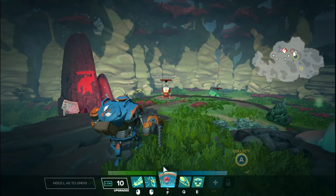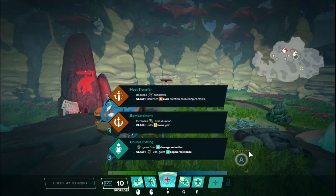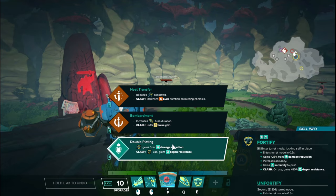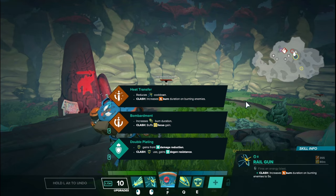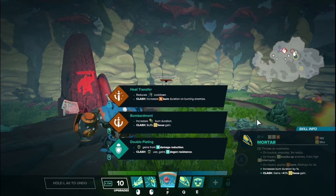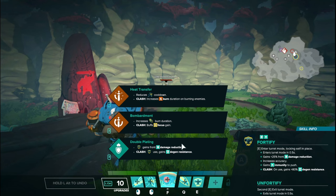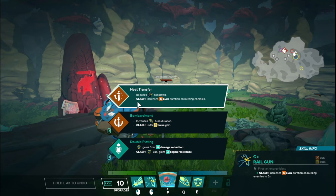Now that we've gone over all the ability upgrades, we're going to go over the clash talents. Clash talents unlock at level five and give you a choice of one out of three options, basically giving one of your three abilities — your right mouse button, your Q, or your E — a third upgrade. Please make sure you remember your clash talent exists — you're going to benefit before clash and after clash. Starting off, we have Heat Transfer.